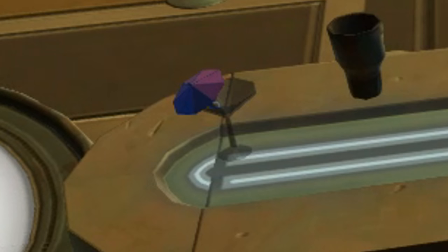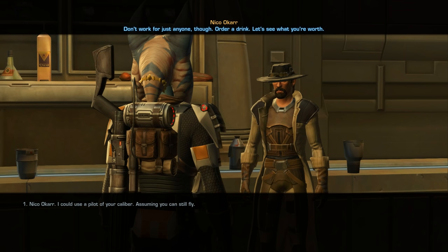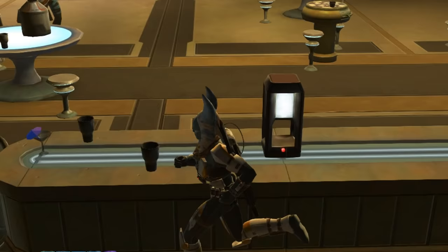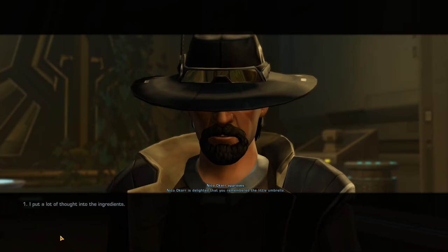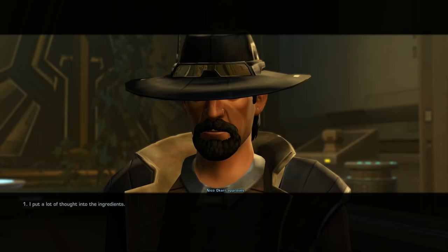Little Umbrella: This item is related to a companion recruitment mission. To recruit companion Niko Akar, you must meet him at the cantina on Zakuul. He will ask you to mix him a drink to see what you're worth. When you start mixing, he will note, 'Don't forget the little umbrella.' At the end of the cantina table, there is a little umbrella to pick up and add to the concoction. If you remember to grab it, he will be delighted. However, if you forget, he will never forgive you — it even shows up in your companion window forever.